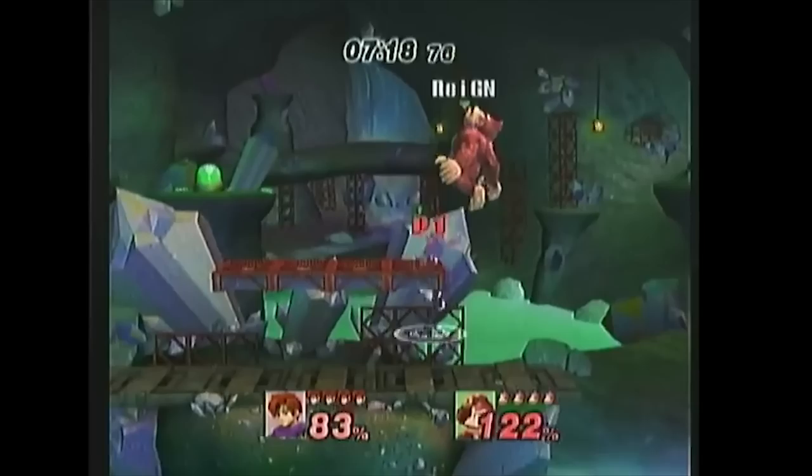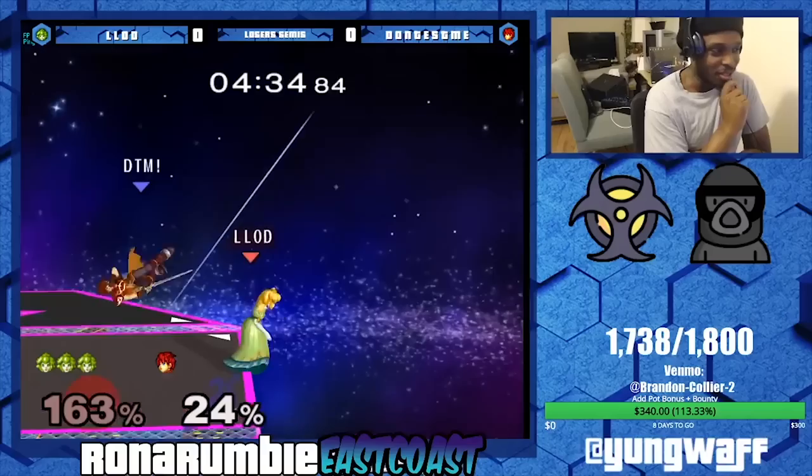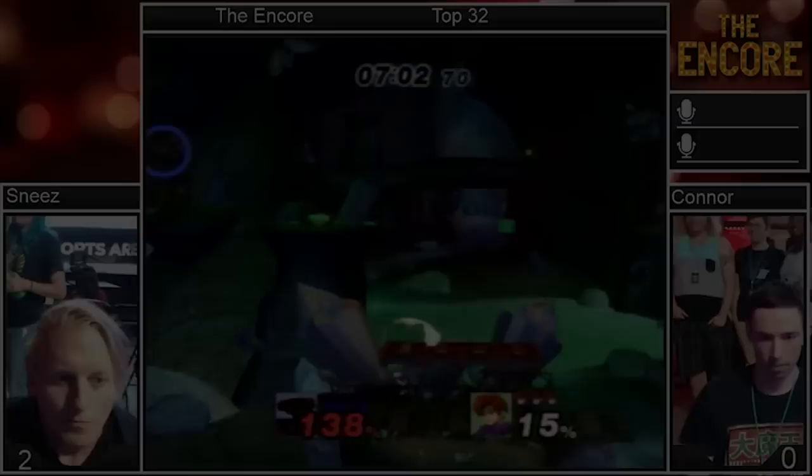PM nair is completely reworked, with every hitbox being important — specifically as a kill confirm versus floaties. He now has a DI mix-up in the air with nair. Nair has a high amount of knockback aligned for kill confirms off aerial combos, and can be mixed in among up air strings, fair strings, and down tilts. Roy doesn't have to fish for F-Smash or a high-percent grab to get the kill, which indirectly buffs his neutral as well.